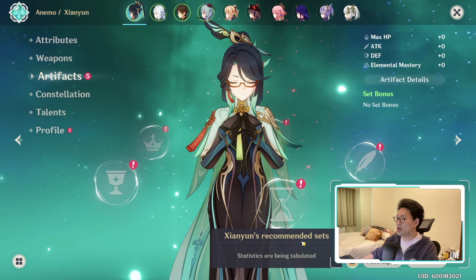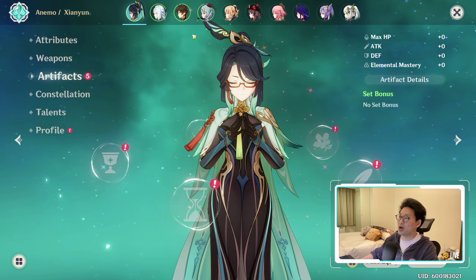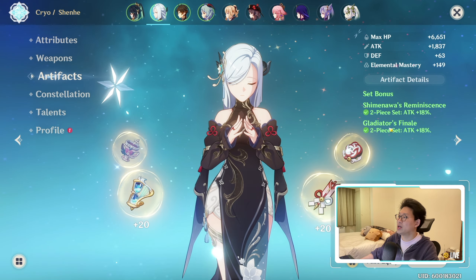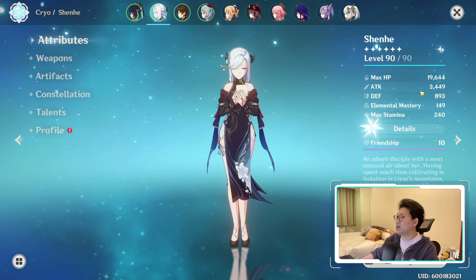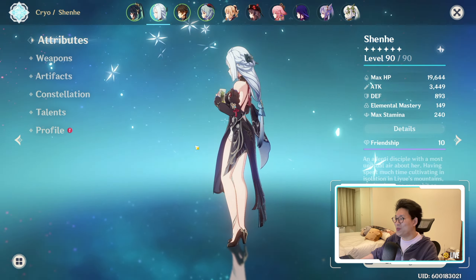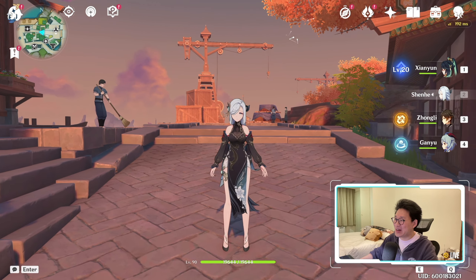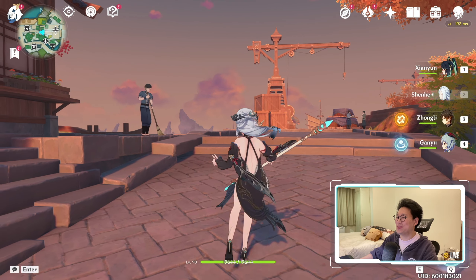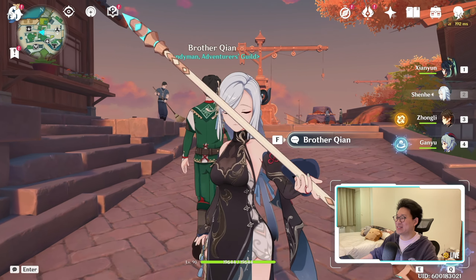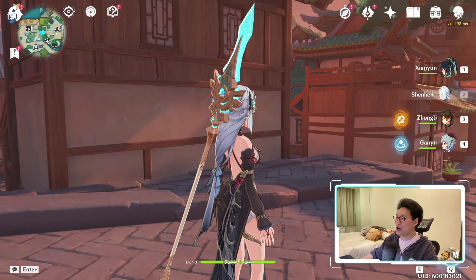Oh, they added the recommended sets feature too — that's really nice to see. I think I might just copy what my Shenhe does, with just the extra attack. My Shenhe has 3,449 attack, which is absolutely insane. Oh my god, she looks so good in this outfit. Oh my goodness.